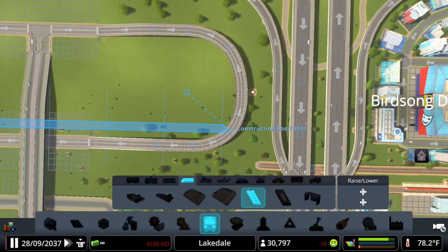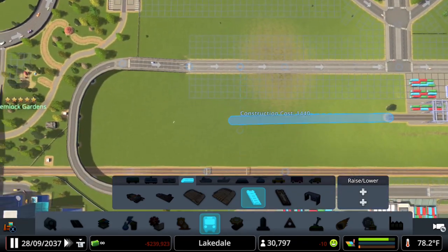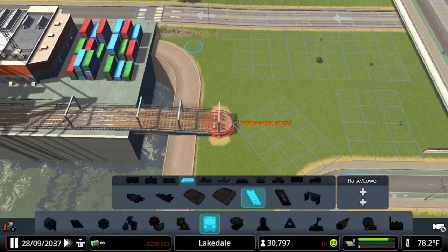Next, we are going to complete our rail line. I like to use a central line so that we can connect the cargo hub like I'm doing here, and then connect a line to our cargo train terminal. We'll move back to our cargo hub and connect that track as well to create a symbiotic industrial area.